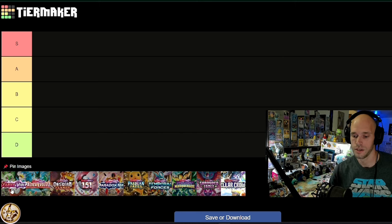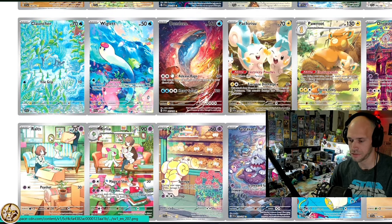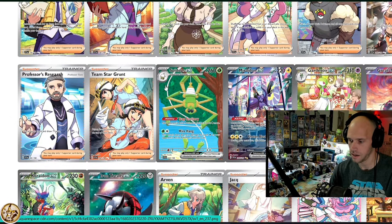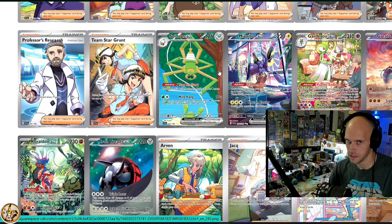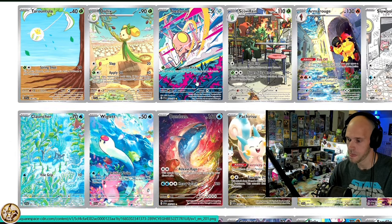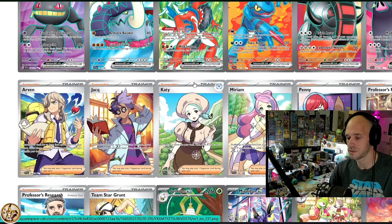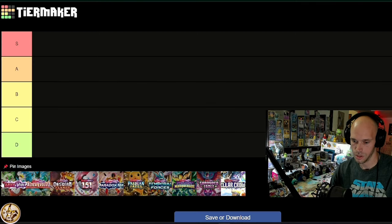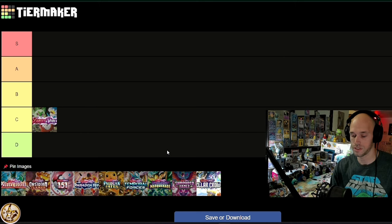Scarlet and Violet Base Set: it's got 24 illustration rares — a pretty healthy medium amount — plus a fair number of hyper rares and ten total special illustration rares. Because people didn't really know what to expect going into the era, it didn't get a lot of love, and it fell on the heels of Crown Zenith, which is a spectacular set. Compared to other sets in the era, I'm putting Scarlet and Violet Base Set at C tier.